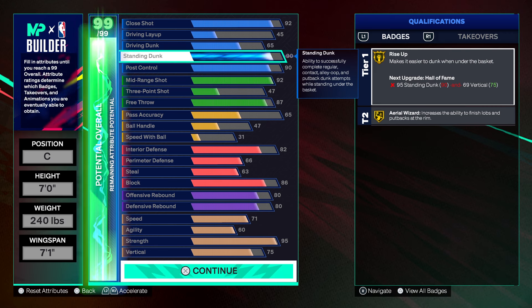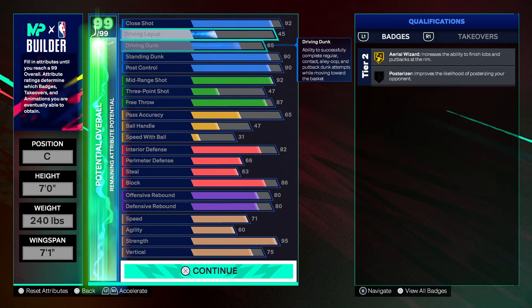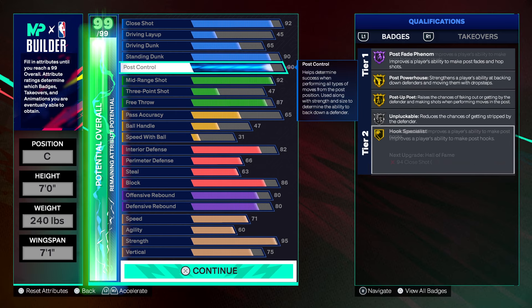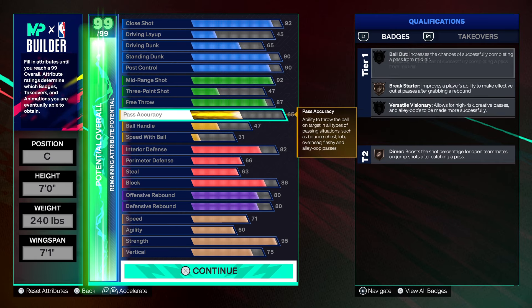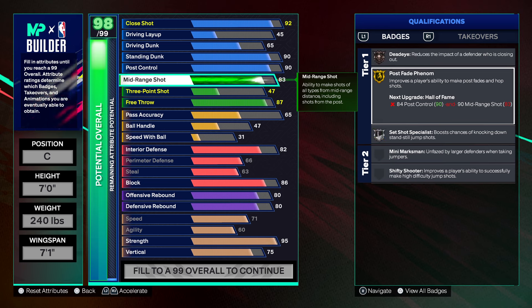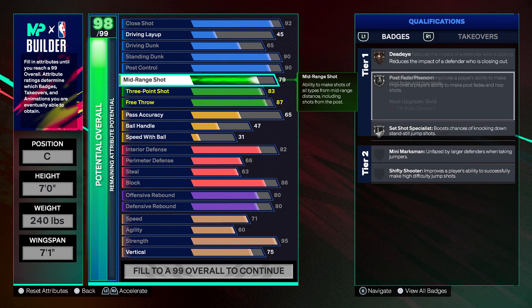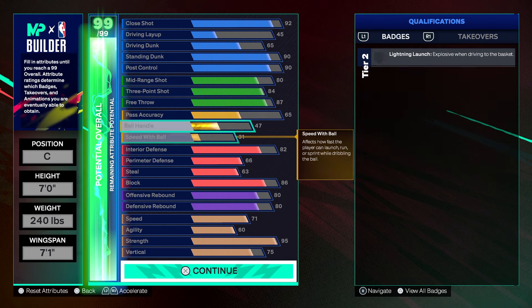I can add 5 to the standard dunk with cap breakers. It's a lot I can do. Oh my God — shooting might be cheap on this. What did I just make? I made a Shaq build that can shoot! What a 95 strength. I just made something devious.